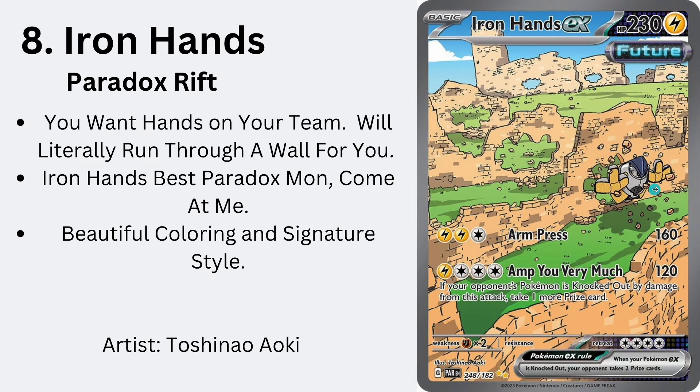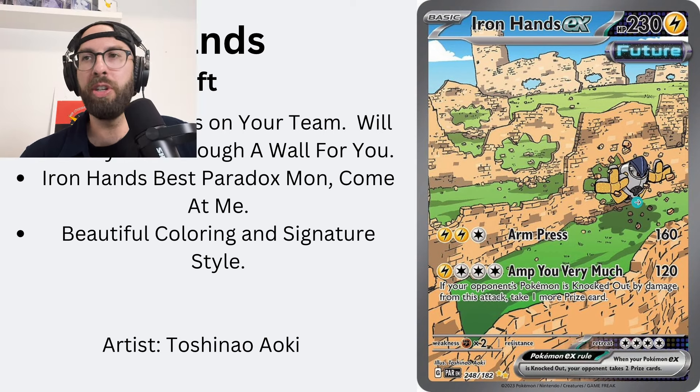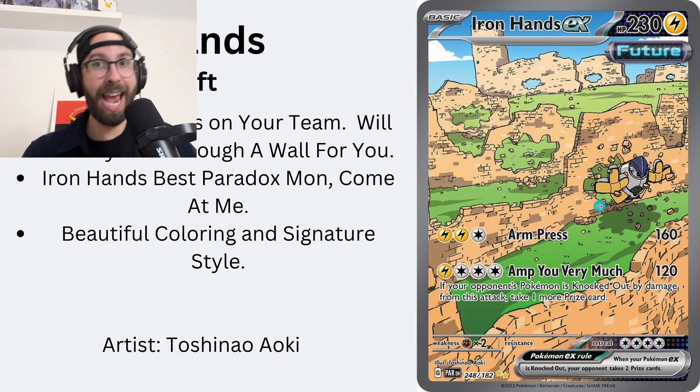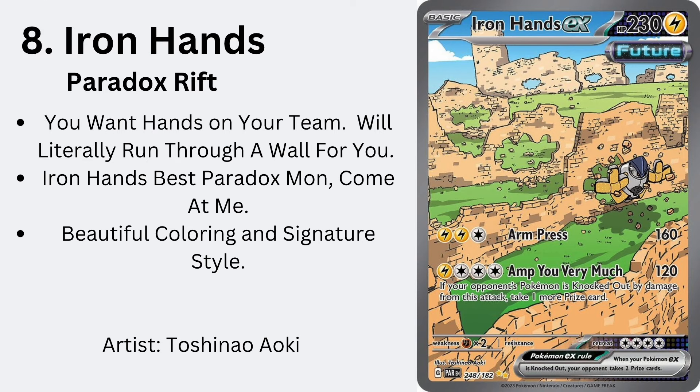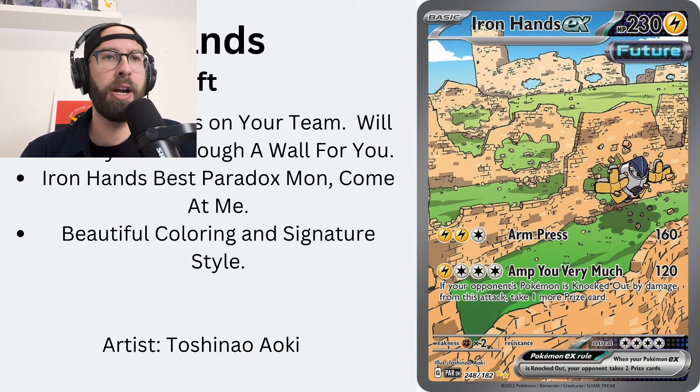Iron Hands, Paradox Rift, coming in at number eight. This is who you want on your team. When you're a coach and you're like, 'Will you guys run through a wall for me?' — he'll run through six walls. It's going to be seven. Amp you very much. I love it. Also, Iron Hands is the best Paradox Pokémon — come at me. That's a hot take but I'm sticking with it. Competitively in the video game — fire. Beautiful coloring, signature style.